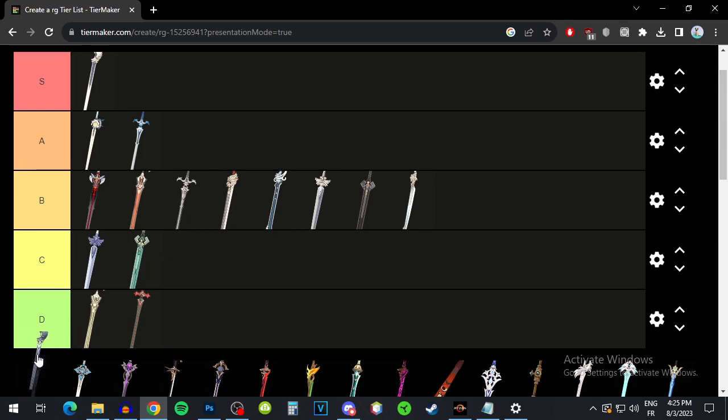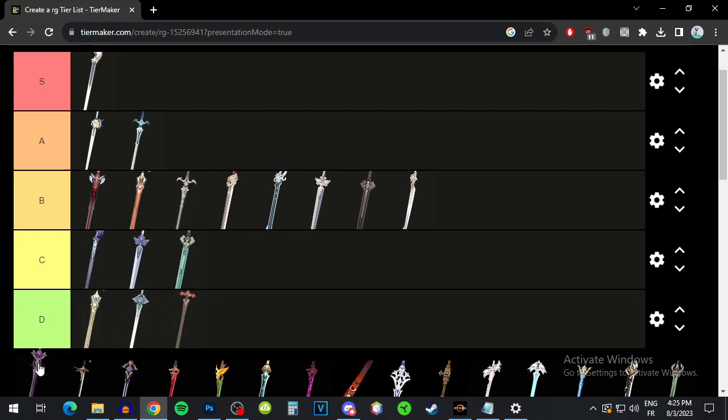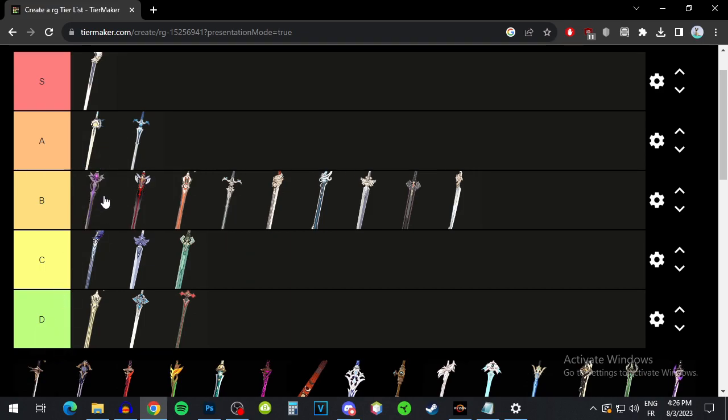Alley Flash — super high base attack and then some elemental mastery, but it doesn't even give you that much elemental mastery. You can just use the three-star Dark Iron and it's going to be better. It increases your damage by 12%, but it's whatever — I'll put it C tier. There's also a weapon with very low base attack and just attack, no real passive — that goes D tier. Festering Desire is going to give you energy recharge, and it's also going to increase your elemental skill's damage and elemental skill's crit rate. It's cool but nothing really special, so I'll put it like high B tier — just energy recharge and some damage for your elemental skill.